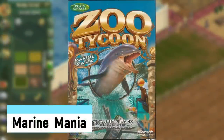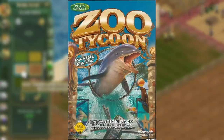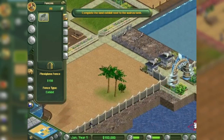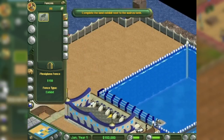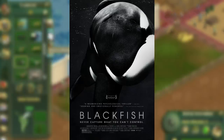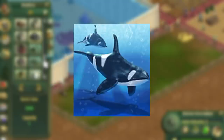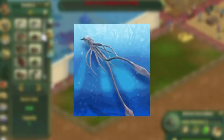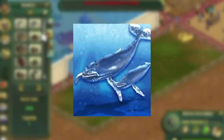Marine Mania was the second expansion for Zoo Tycoon, released on October 17th, 2002, exactly one year after the initial game. You can now make your own aquatic park with marine shows, so theoretically you can recreate Blackfish with this. Not only does this game include the orca, but also the narwhal, great white shark, giant squid, green moray eel, and even the humpback whale.